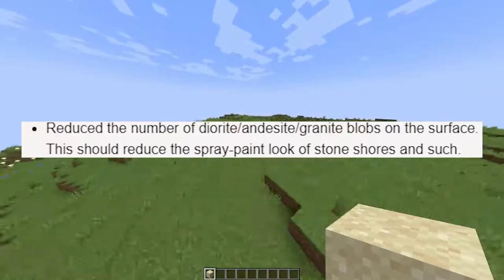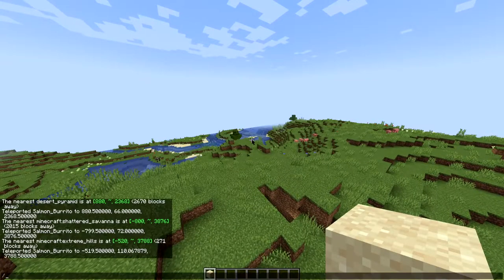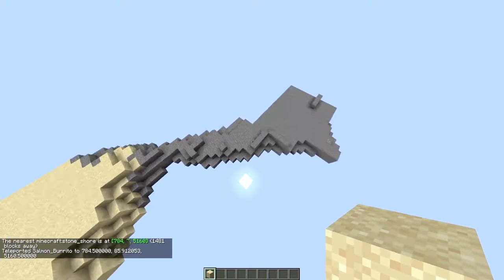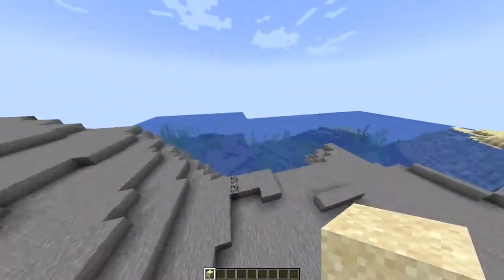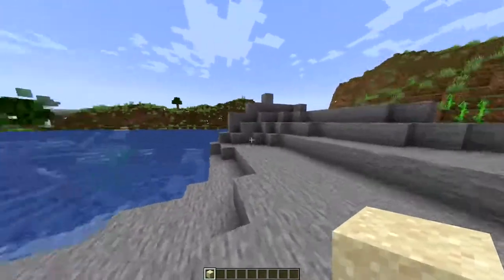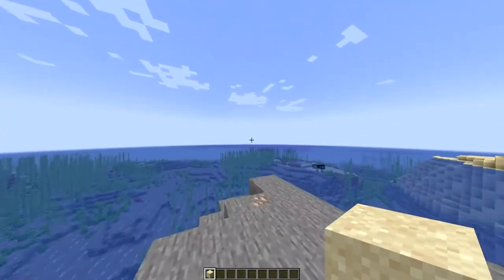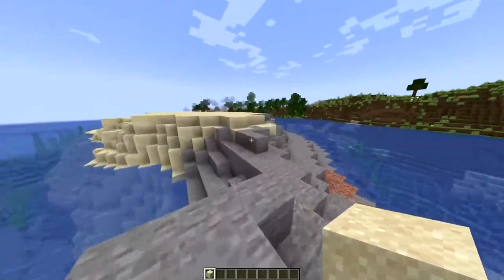Reduced the number of diorite and andesite blobs on the surface — this should reduce the spray paint look of stone shores. Looking at the stone shores now, there are fewer granite and andesite splotches. This looks much cleaner and I really like it. I would love to see more jagged bits and maybe in a future update, like an aquatic v2, ocean waves on these stony shores would look awesome.